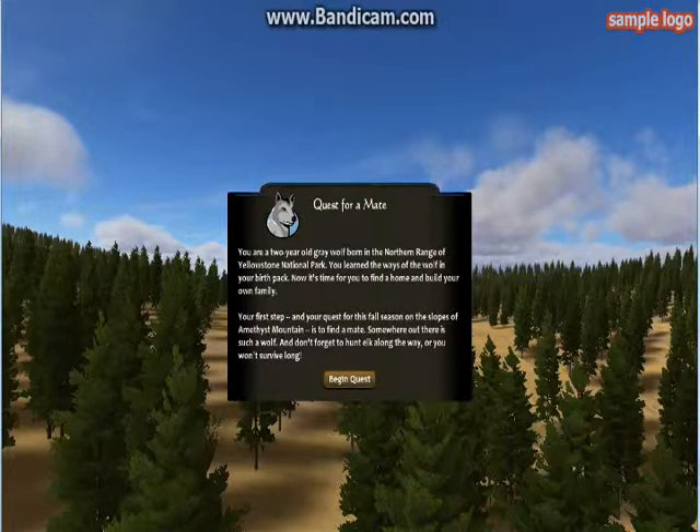Quest for a mate. You are a two-year-old gray wolf born in the northern range of Yellowstone National Park. You learned the ways of the wolf in your birth pack. Now it's time for you to find a home and build your own family. Your first step — end your quest this fall season on the slopes of this mountain — is to find a mate, similar to the receptive wolf, and don't forget to hunt elk along the way, or you won't survive long.